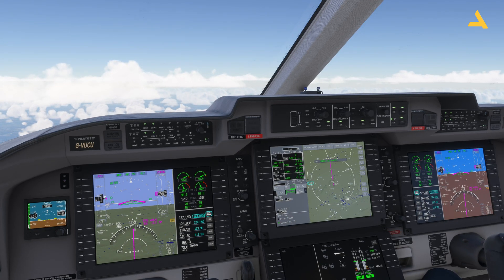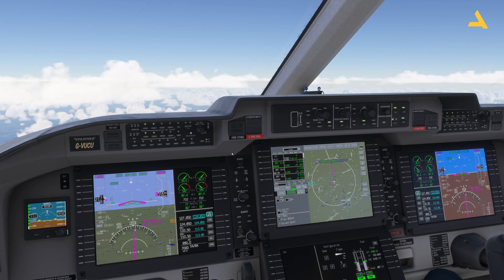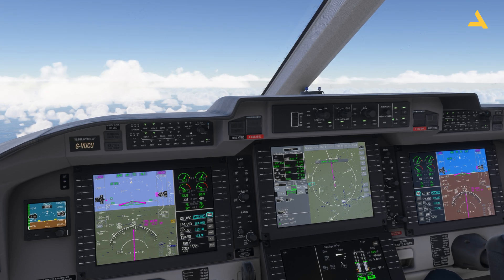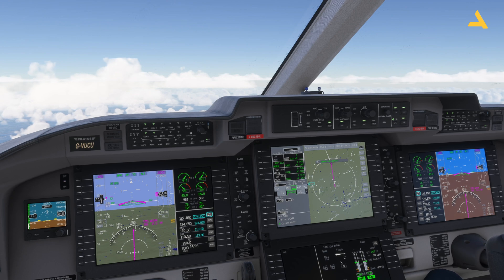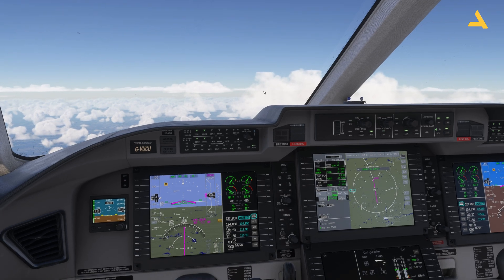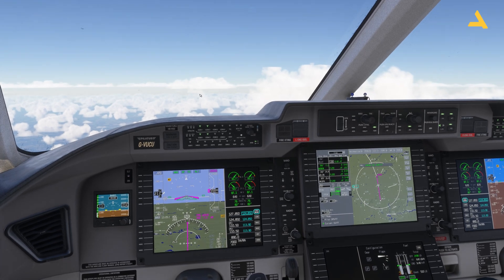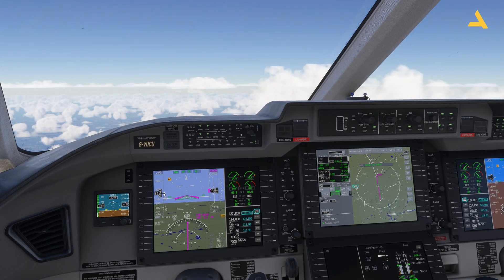Once the plane is at cruising altitude with auto throttle active, you'll see the thrust keeps increasing and decreasing constantly. If this is happening, you can deactivate the auto throttle and adjust the thrust levers manually to maintain the desired speed. That's how I adjust the speed at cruising altitude.